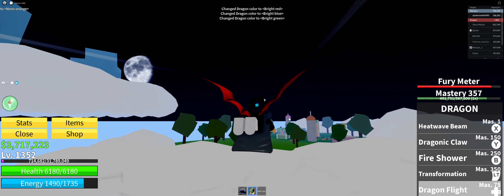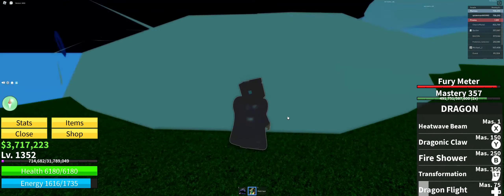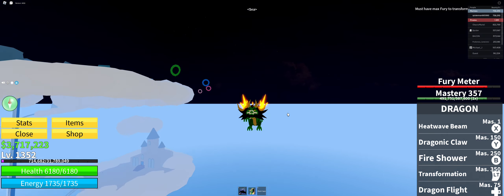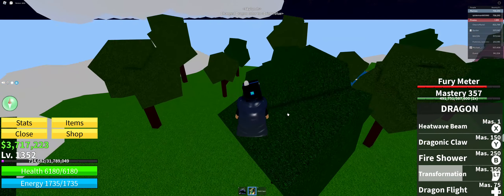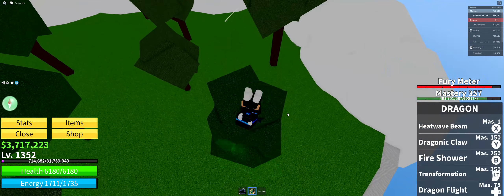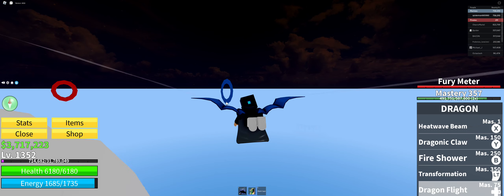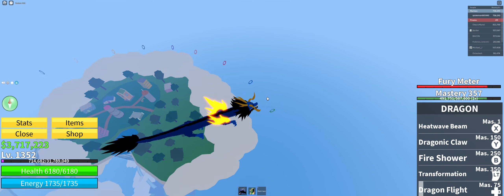I'm gonna show you green transform and then go back to red. My top three best looking colors are green, blue, and red — I do have max mastery. Green looks epic. Then we'll go to blue, which is inspired by One Piece — this game is based off One Piece and Kaido transforms into a blue dragon. I think there's another dragon user who turns pink.